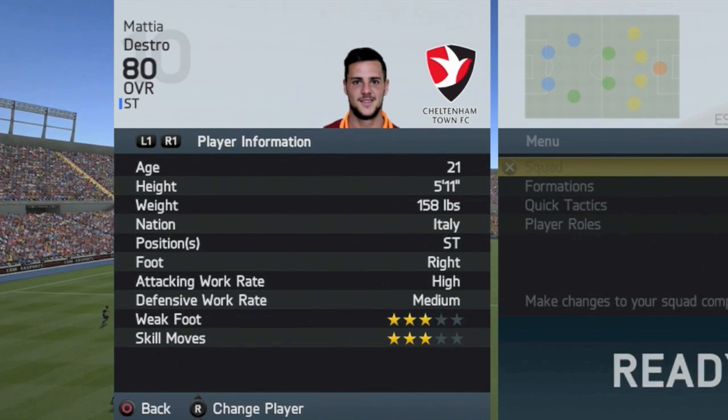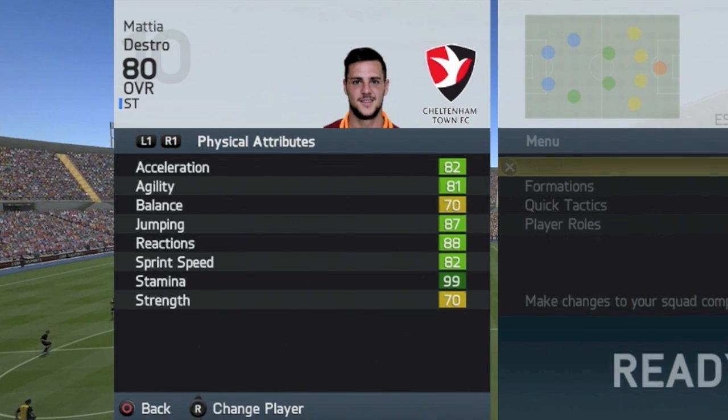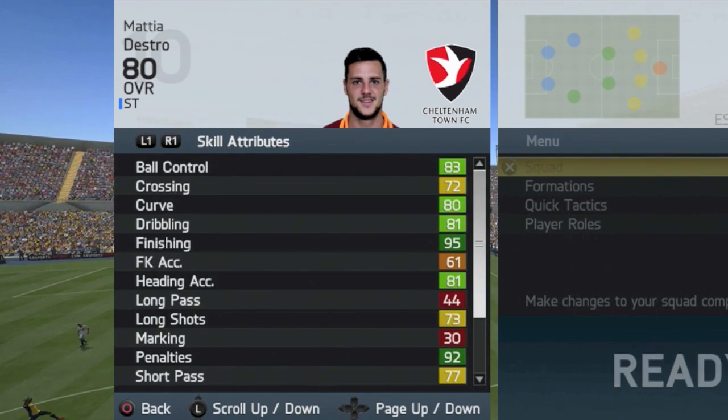He's 5'11 and his key physical stats were 82 acceleration, 87 jumping, 82 sprint speed, and 88 reactions. The key mental stat for me was 78 attacking positioning, but also 79 aggression.